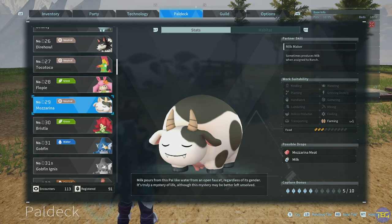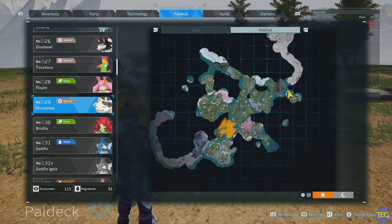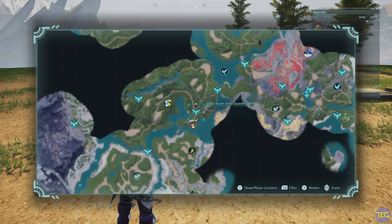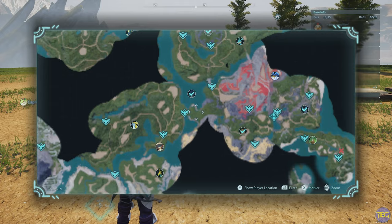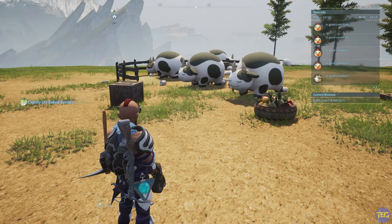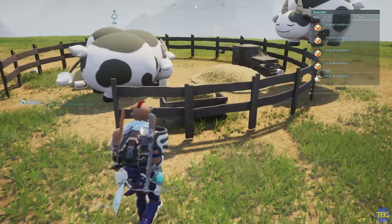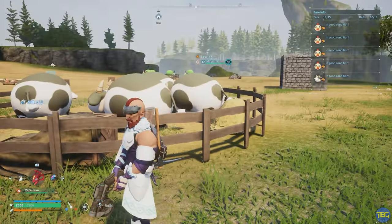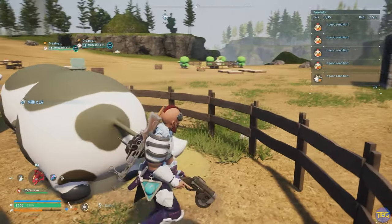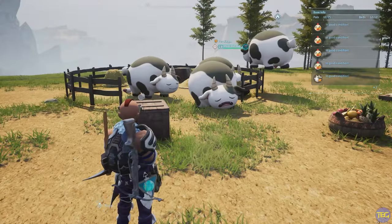Another food item you can get using the ranch is milk, and you do that with the Mozzerina. These are a little bit more niche to find — they're in the area around the sealed realm of the sword master ravine entrance, kind of all the way around to the west of the red mountainous area near the start. They're not massively high level, so you can get them fairly early on, and they're going to give you tons of milk, which you can use to craft all sorts of recipes in the cooking pot — very useful for making cake, pancakes, and other food items great for breeding and keeping your pals happy.